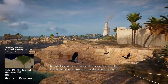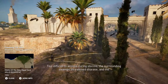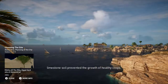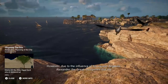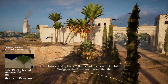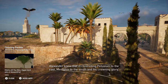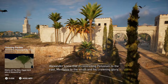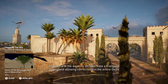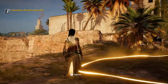Though Alexander considered this location ideal for his great city, it presented considerable challenges. Too difficult to access during storms, the surrounding swamps threatened disease, and the limestone soil prevented healthy crops. However, due to the influence of his mentor Aristotle, Alexander recognized that the true value was its strategic emplacement — controlling Pelusium to the east, Memphis to the south, and Alexandria to the west created a triangular stronghold, giving him control of the entire delta and access to the Mediterranean.